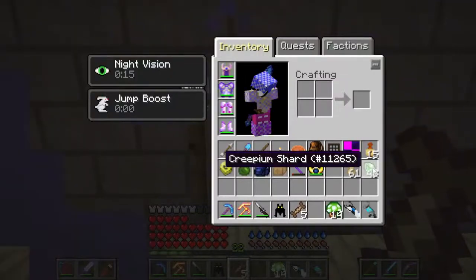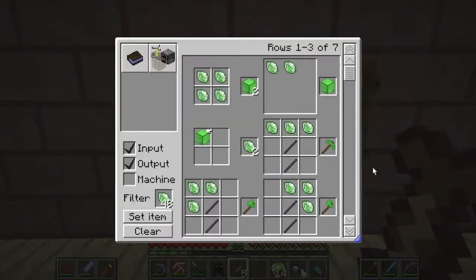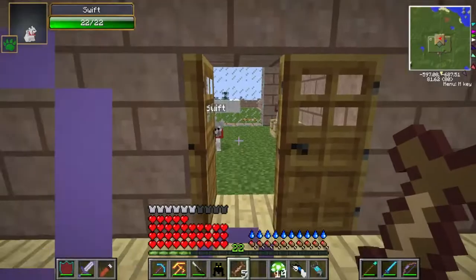Underground you'll find a creepall and you get creep shards from them, and this is how you get to the dimension.